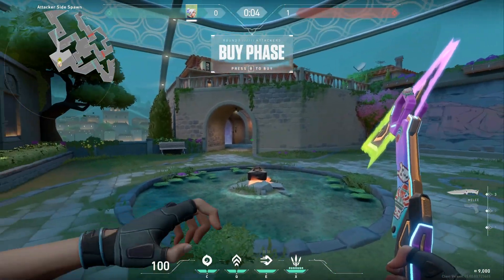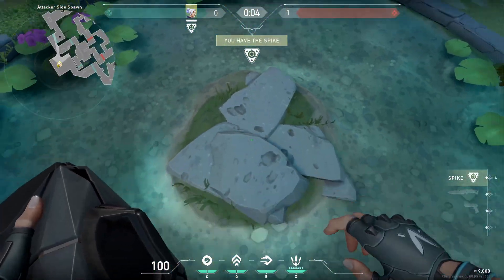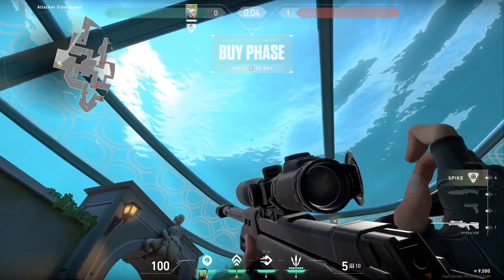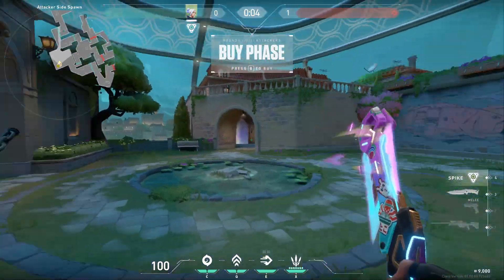We're starting attacker's side with the barriers up so you can see how that looks. The bomb spawns in this beautiful circular puddle right here in the middle. We are in a dome underwater and, unfortunately, you can't shoot the dome — probably the most disappointing part about the map.